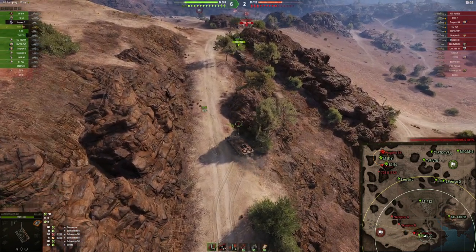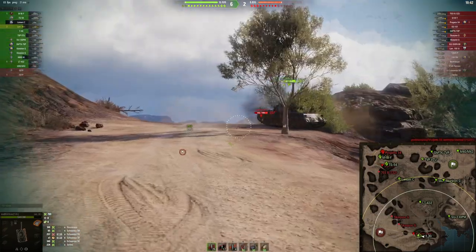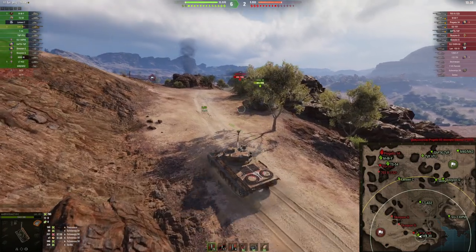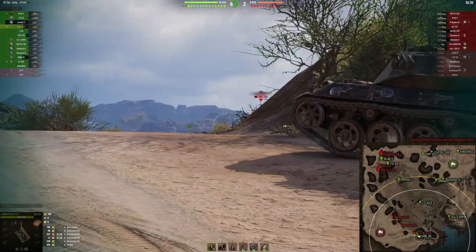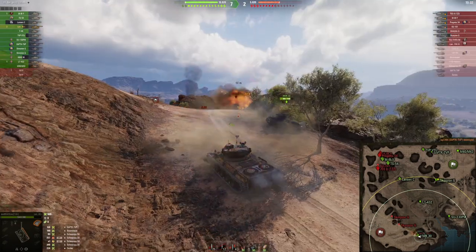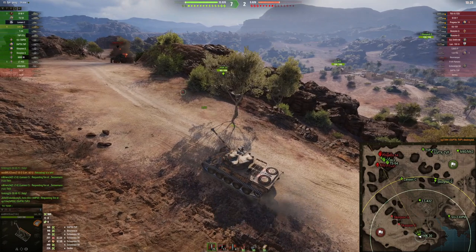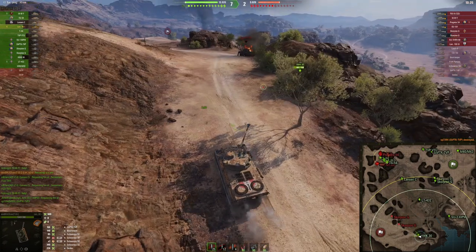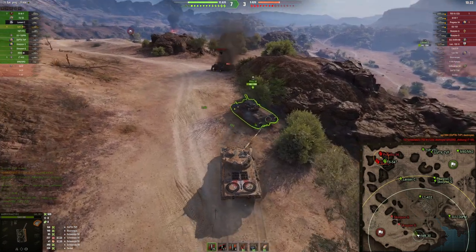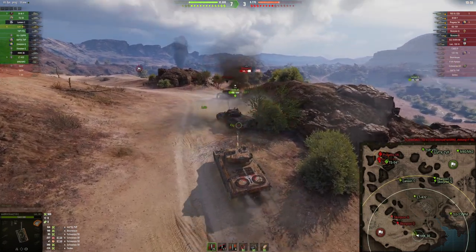We will simply try to push him out — after all we have an autoloader gun. He wants to bait us into the Scorpion G, but instead we baited him into the tanks over here, so good thing. The Scorpion G might still be sitting in that position — yep, he is.